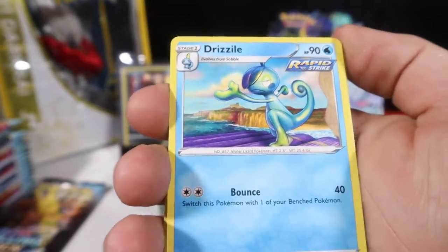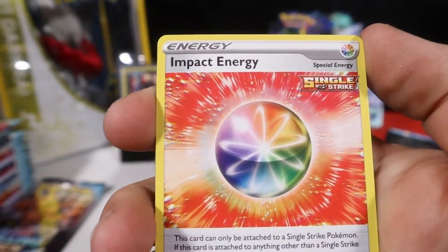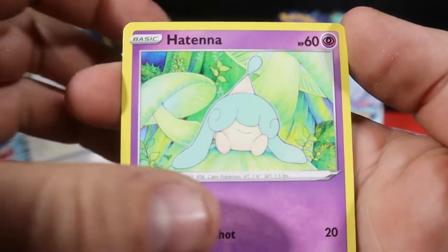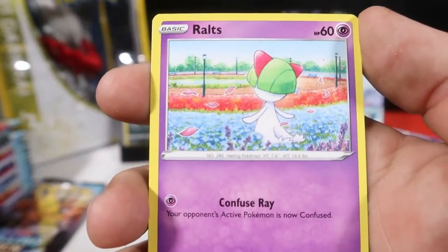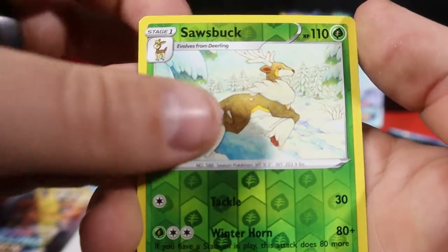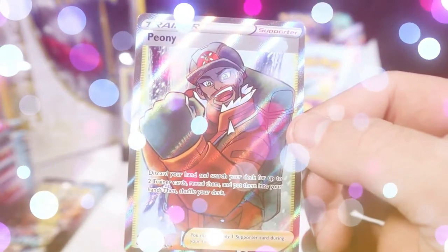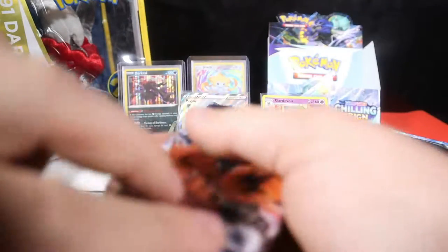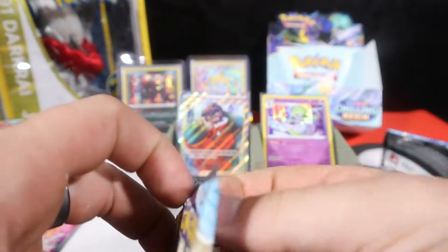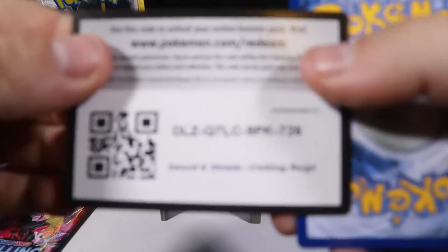I just saw something in the back there! With a Drizzile, Path to the Peak, Impact Energy, Hatena, Spheal, Sunny Form, Heracross, a Ralts, a Reverse Sawbuck, and a Full Art Trainer. I love Full Art Trainer cards — Peony, get in there! Not bad: a Full Art Pokemon and a Full Art Trainer.